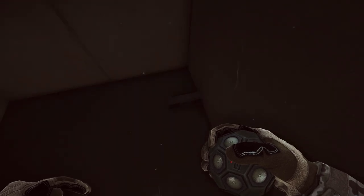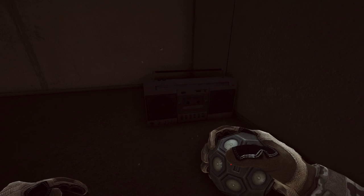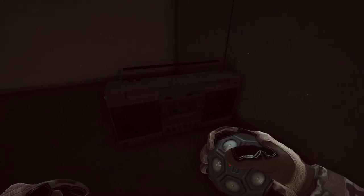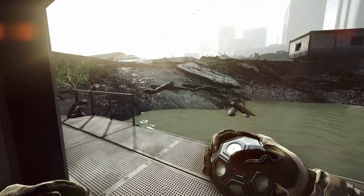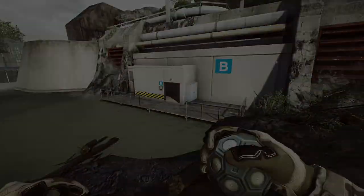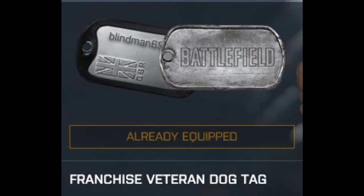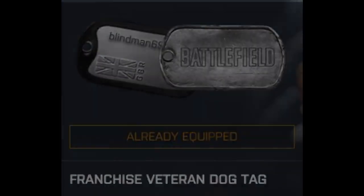Inside you'll see a radio. These radios are pretty gloomy and dark, but you'll see a little message to activate it. What you'll get is a series of clicks and the occasional buzz — nothing's going to happen unless you have the right dog tag. For this Easter Egg you need the Franchise Veteran Dog Tag, meaning you must have played one of the earlier games like Battlefield 3 or Bad Company 2. If you have it equipped, when you go back to the radio, this happens.